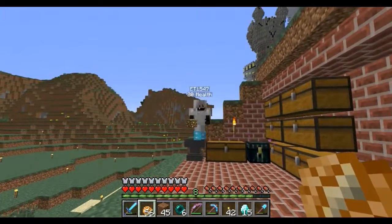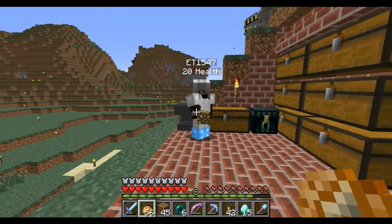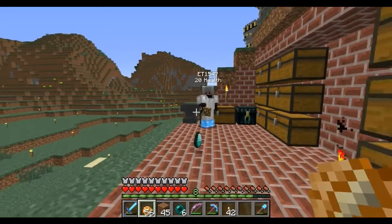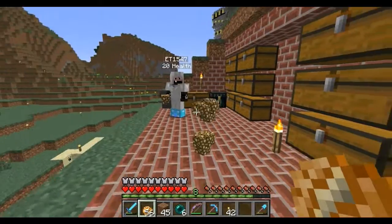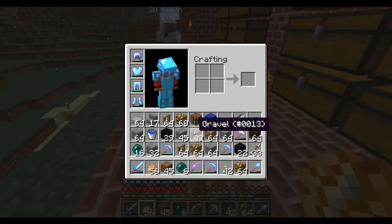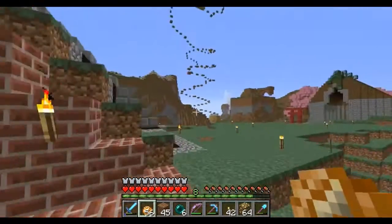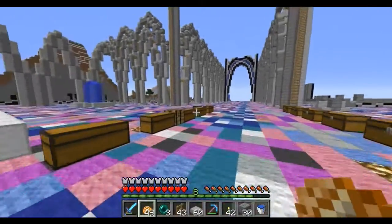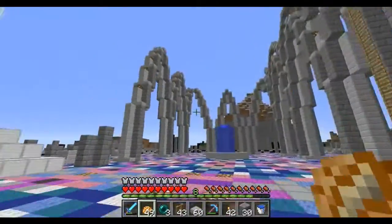Another trade here with TJ — he's gonna give me three stacks of glowstone, so almost four stacks, and I'm giving him 15 diamonds. There you go! I needed these badly. Not gonna have enough room but I'll manage — wow, that's awesome. Almost four stacks of glowstone for the cathedral.